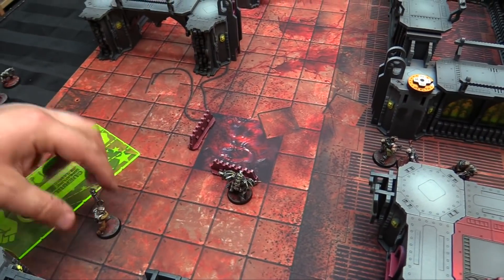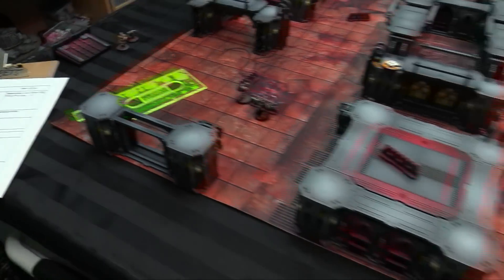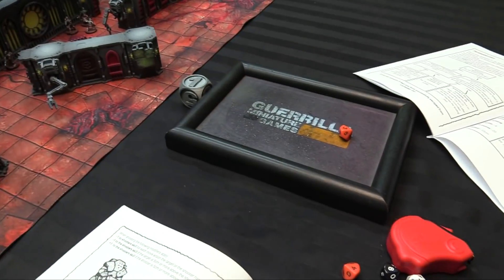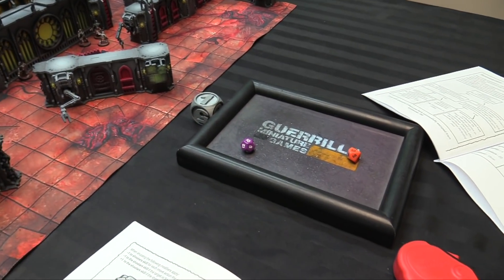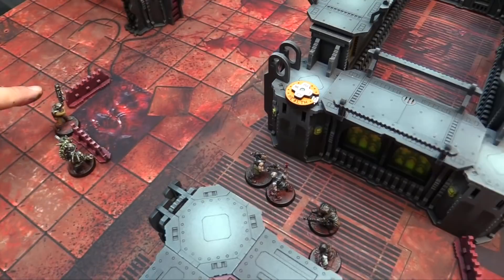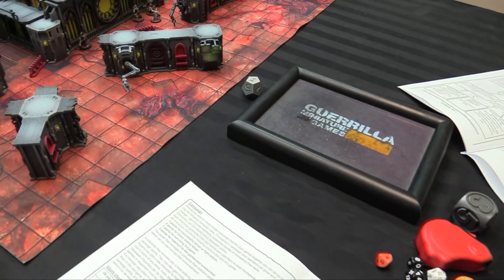Osman walks 4 inches to cover, then shoots the next worker in the open — shooting 5 minus 1 for moving, so 4 or less. He hits! D12 plus 6 damage — rolls a 10, so 16 damage total. The worker's D6 minus 2 save saves nothing. He's dead. That's 6 campaign points for Osman — 1 for the hit, 5 for the kill, and 1 more for actually hitting the first worker. End of round 1.